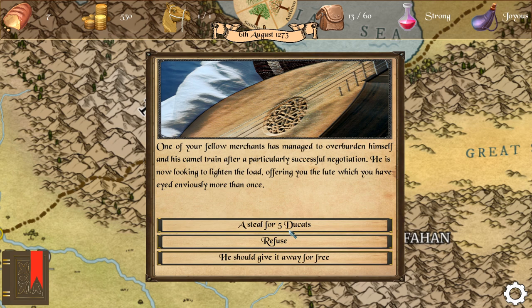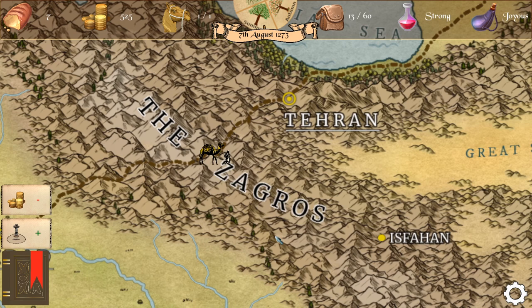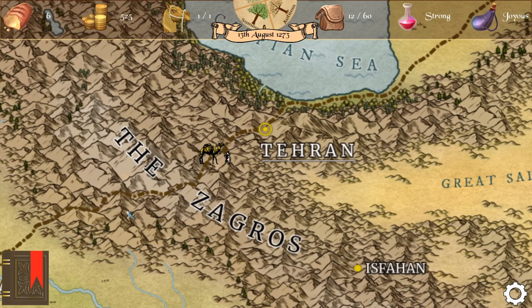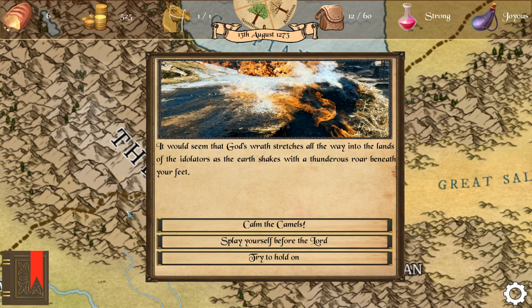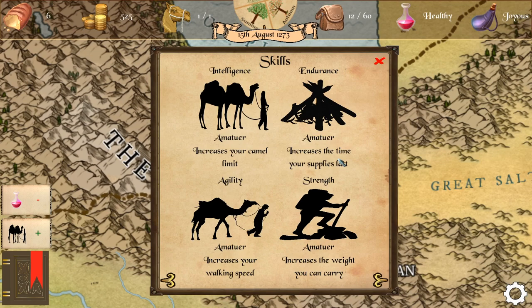One of your fellow merchants has managed to overburden his camel train after a particularly successful negotiation and is looking to lighten the load — offering you a lute which you have eyed enviously more than once. For five ducats I'll grab it. We can now play and sing and be a little bit happy. Then the earth shakes and rumbles beneath your feet. Calm the camels — I don't want them running away. You hasten to the camels, being thrown about by the earthquake, but soon the earth seizes its movement. That hurt, but we're still healthy.